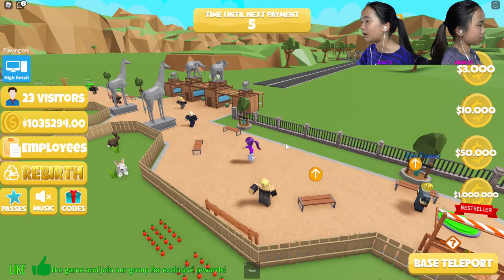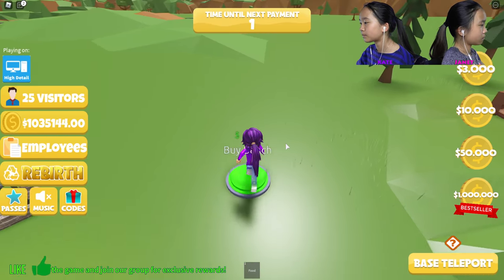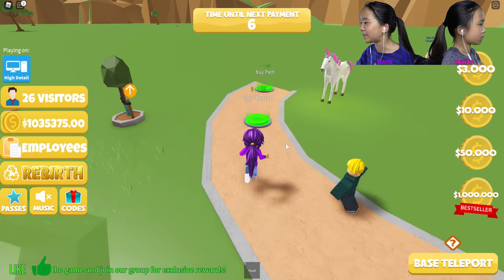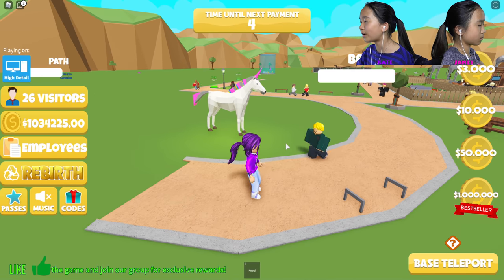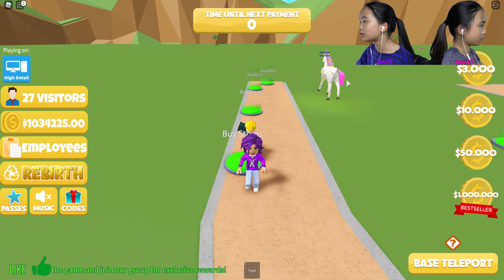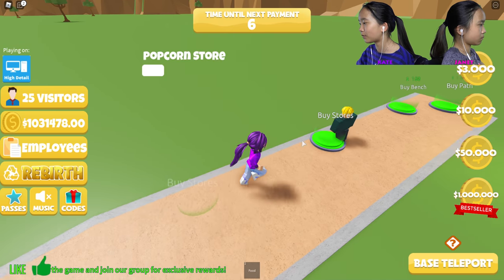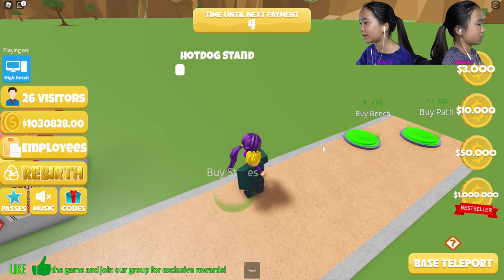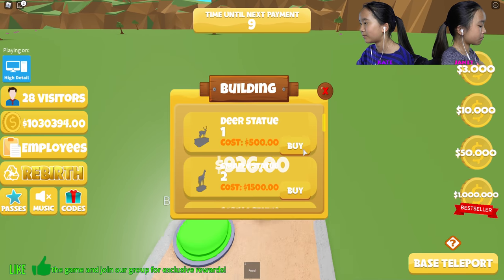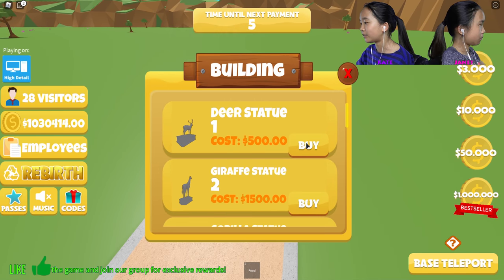I want to watch this — oh okay. Picnic tables and benches. Oh my unicorn, hi! Stores — we get to choose what store. Let's just go in order: popcorn store, hot dog stand. I'm gonna buy the deer statue for 500.